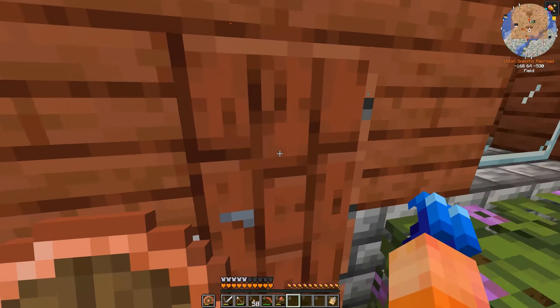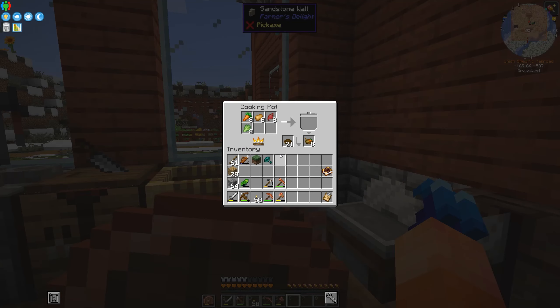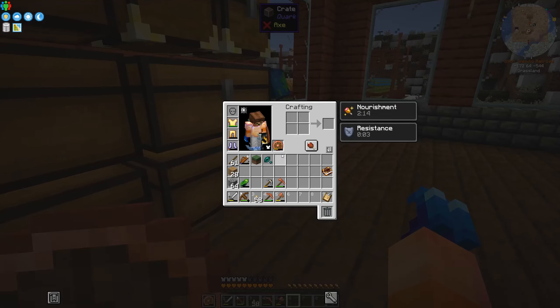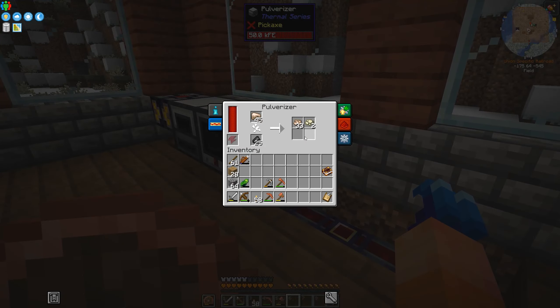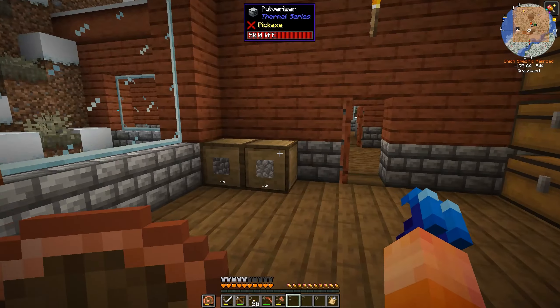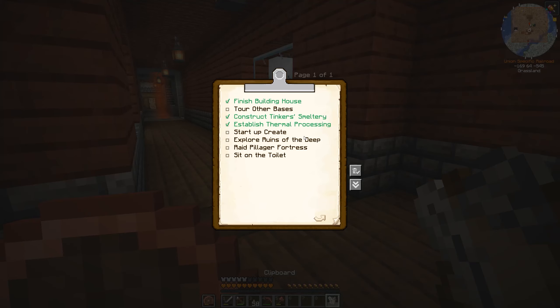Do you need to swing your pickaxe from side to side? In real life, elephants can eat watermelon — and Connor's did eat a watermelon. I'll take these food items down. Sevens — 60,000 something. I'm gonna have to figure out how to get this elephant back home.